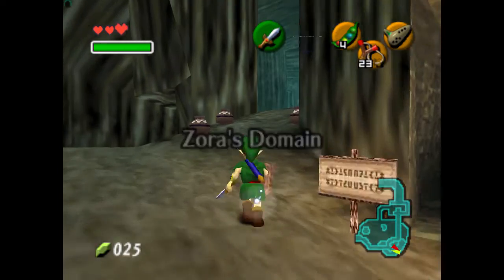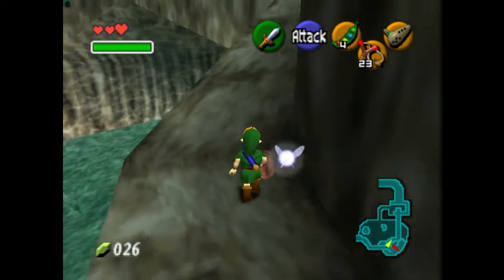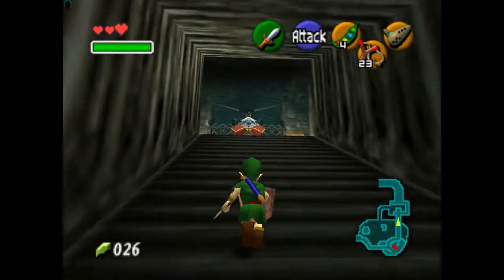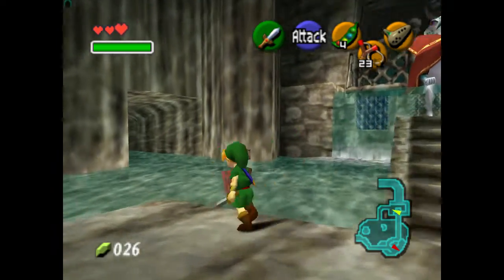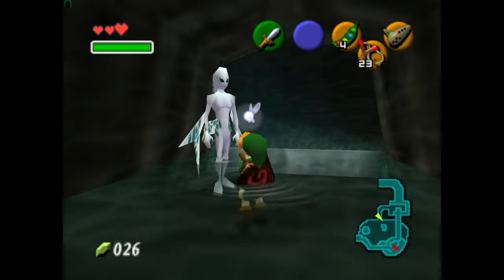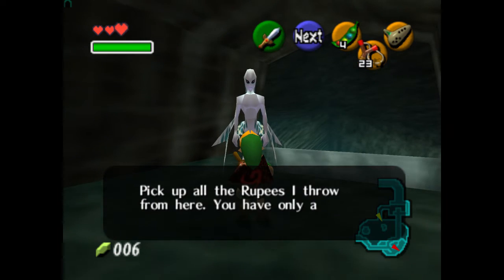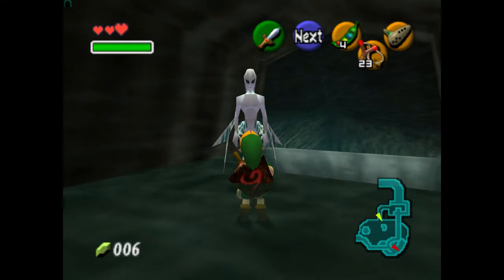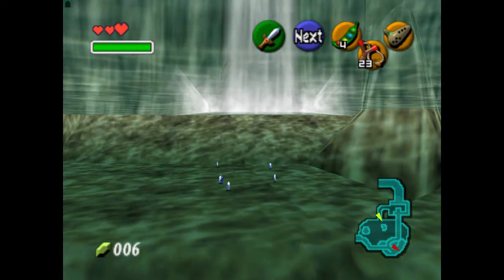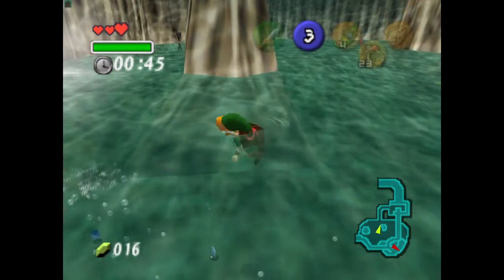We're now at 25 rupees, so we can afford the diving game now. These Zoras are a little different. I've seen a lot of distinction between river Zoras and ocean Zoras. But in a future game - which would be A Link Between Worlds - you actually meet some green Zoras that are a lot closer to the original design, which is pretty cool. We're gonna go catch all of these rupees. They're all blue - that's boring. I got two at once, which is awesome.